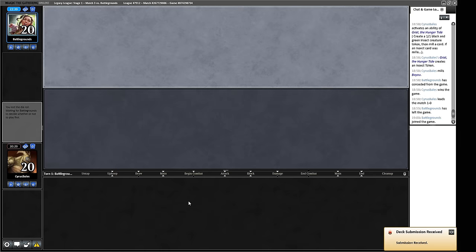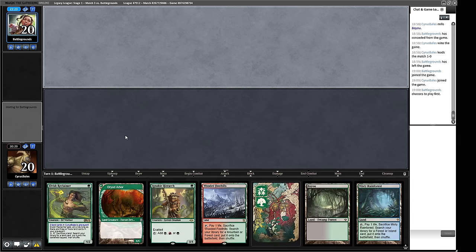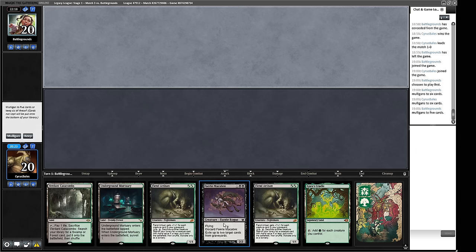The plan is: beat their graveyard plan, then we naturally beat their fair plan because our deck is just really good into that sort of thing. As somebody who's played hardly any Cradle Control, take my advice with a pinch of salt — but I think I've explained it relatively well. If they want to play a fair mid-range game, they're not going to beat Cradle Control, because that deck thrives in fair mid-range. We keep a hand with graveyard hate but send back one with too many lands.